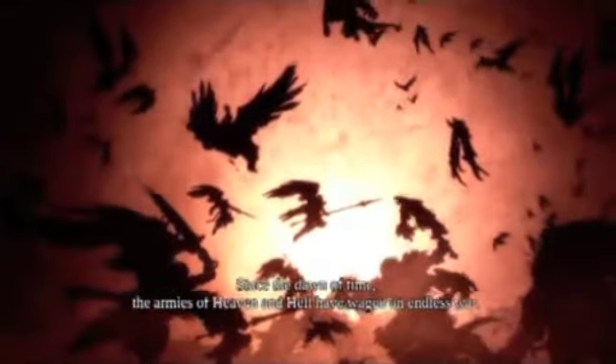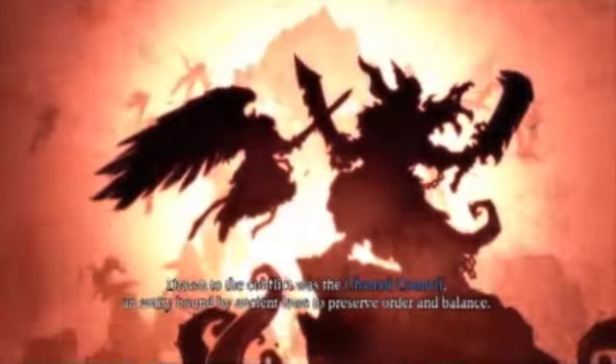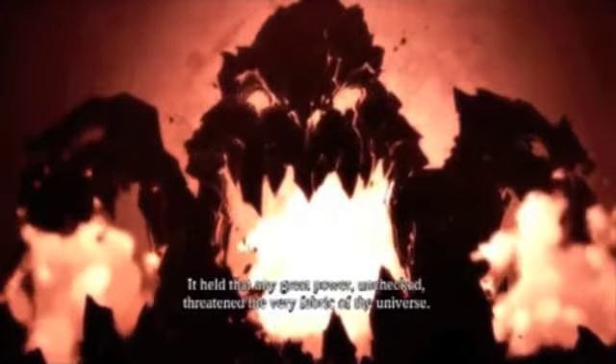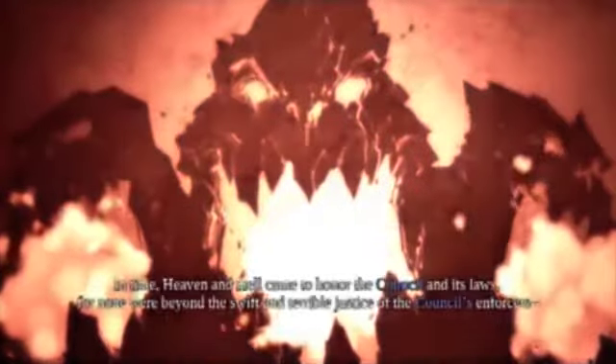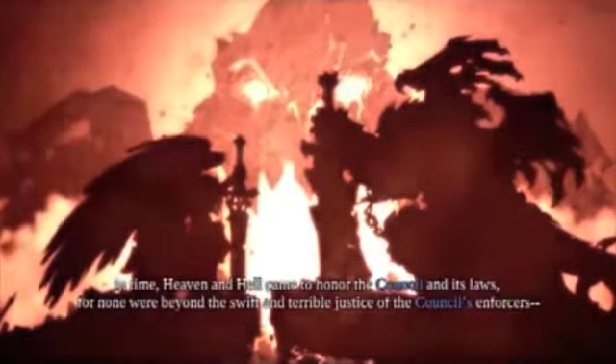Since the dawn of time, the armies of heaven and hell have waged an endless war. Drawn to the conflict was the Charred Council, an entity bound by ancient laws to preserve order and balance. It held that any great power, unchecked, threatened the very fabric of the universe. In time, heaven and hell came to honor the council and its laws, for none were beyond the swift and terrible justice of the council's enforcers — a fearsome brotherhood known as the Four Horsemen.